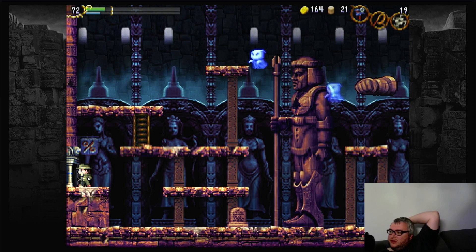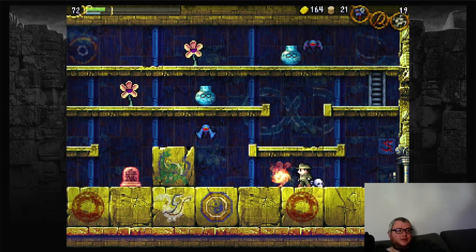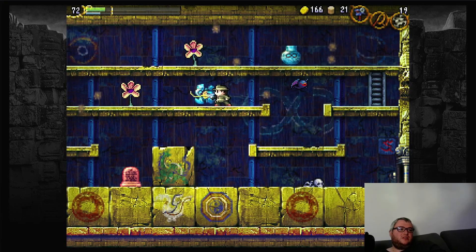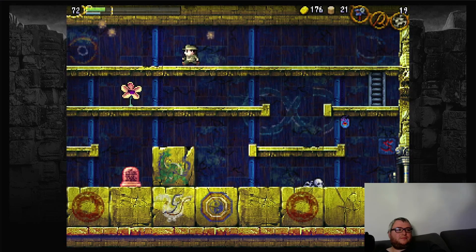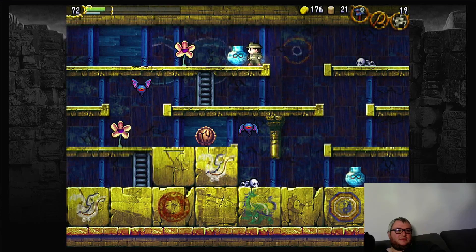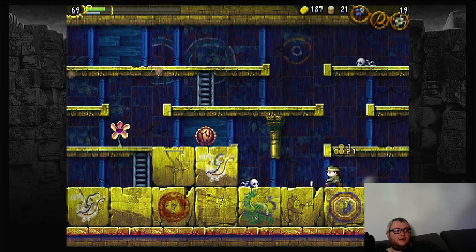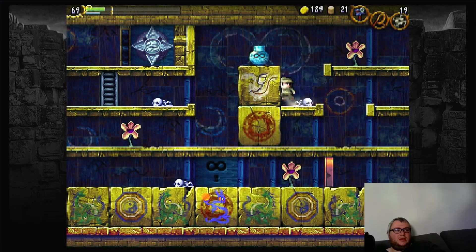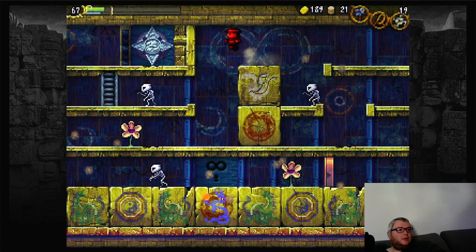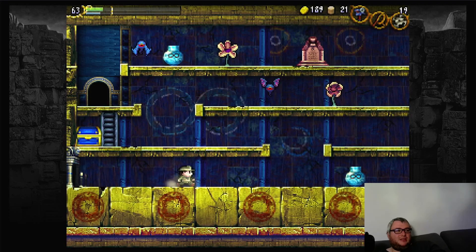We are going to enter a new area — there's not much to do here, but we'll just go in. This is the Endless Corridor. This will also probably give us a ton of money, which is why I'm doing this. But there's also one item we can get in this area. It's basically a corridor, but it's endless — you'll see what I mean pretty soon. Also, this music in the Endless Corridor is a fucking banger — I'm just going to let you listen to it. It's so good.